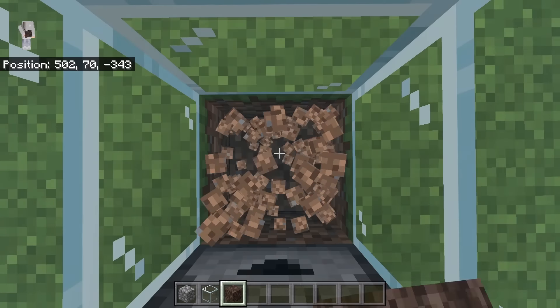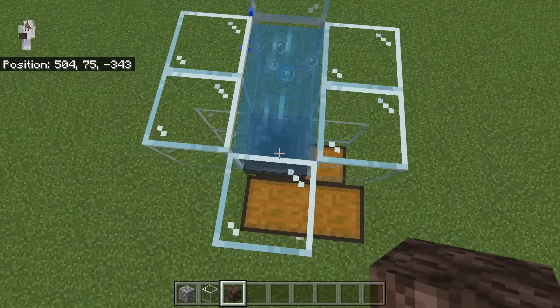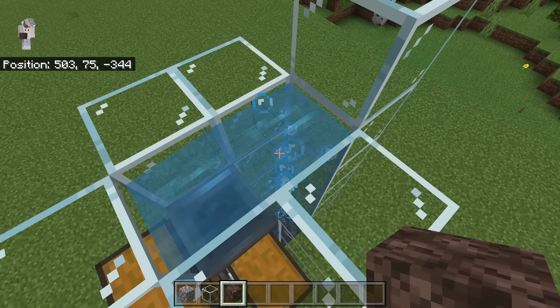Then break this block. Now place a soul sand at this spot. The soul sand should create a bubble column. The bubble column should flow all the way up to that top area. If the bubble column does not float up to this top spot, make sure you placed all the kelp correctly.